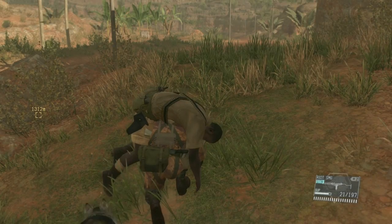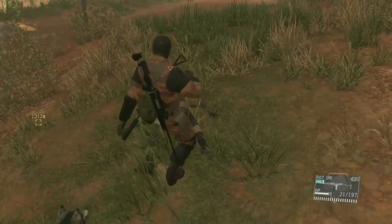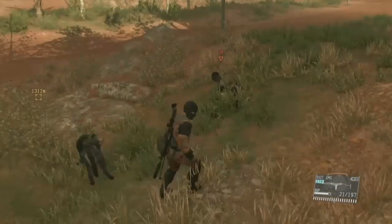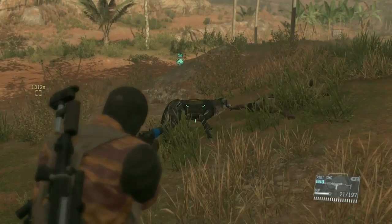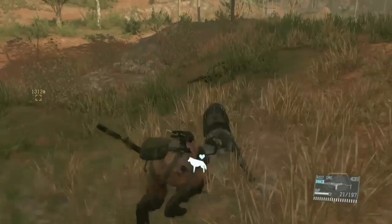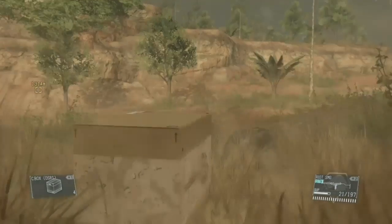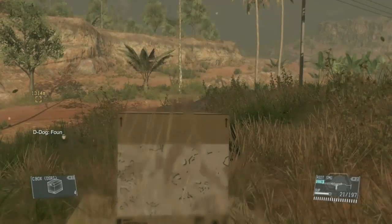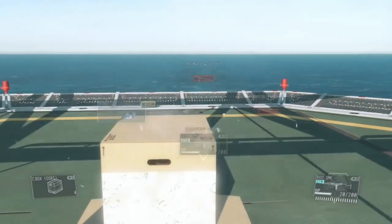Hey guys, this is my first how-to for Metal Gear Solid 5 — how to get D-Dog to do his knife attack. D-Dog took out a knife, jumped on the guy, sliced his throat, and did a 360. This is why this is the game of the year. I'm about to show you guys how to do that.